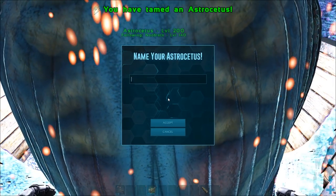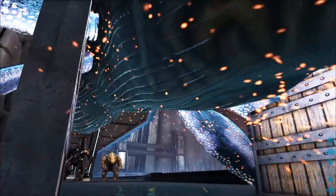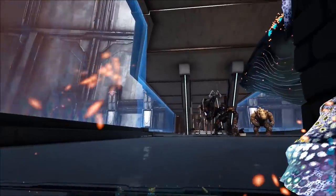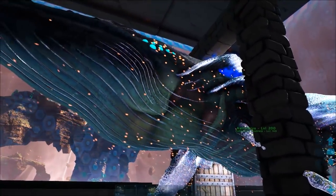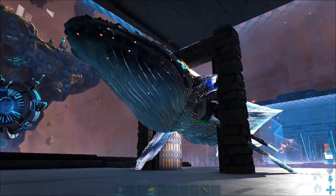There we go - we tamed it. And that's the most optimum way to tame an astrocetus: just shoot it once with a strider cannon. It's a hell of a lot easier taming one of those than making a mech with a cannon. It's far superior, and that's how easy it is to tame an astrocetus now.